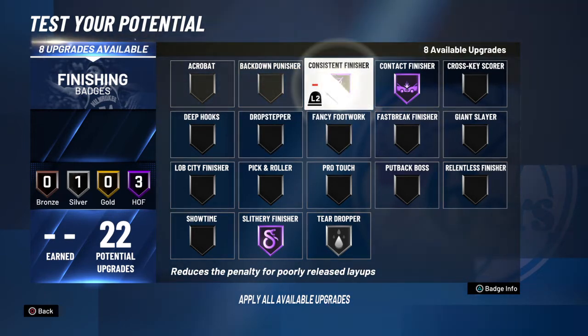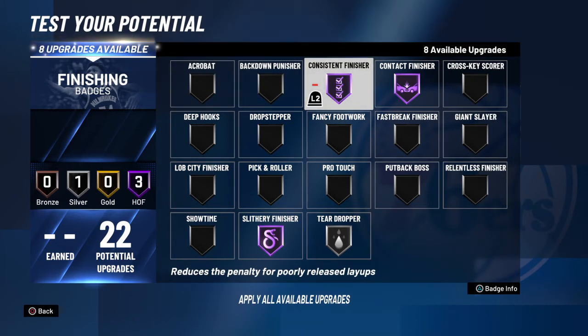I think you need to put Consistent Finisher on too. Definitely when you first start in 2K, I feel like you need Contact Finisher, then Consistent Finisher — because Consistent Finisher, if somebody even jumps at you, you can still make a layup, and it works really well.